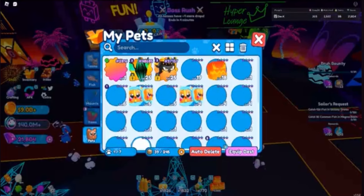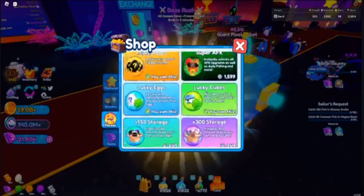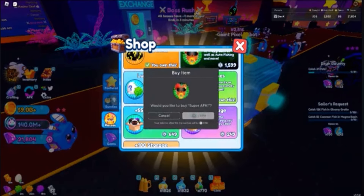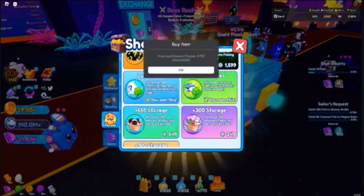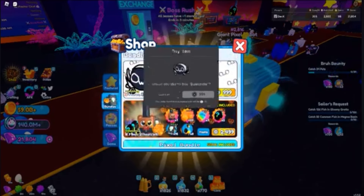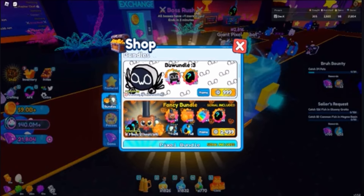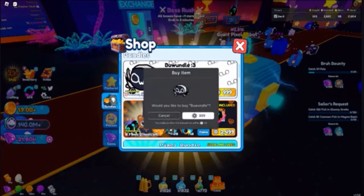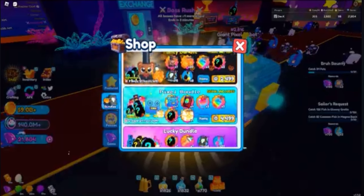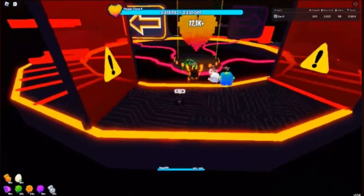I could make it shiny but that'll be later. I'm looking for more things to buy — I'm going to get the Super AFK now since I didn't buy it earlier. I also spotted this little pet for April Fools — the Bow Window or whatever it's called — I'm going to buy that too. It comes with a prismatic egg as well.